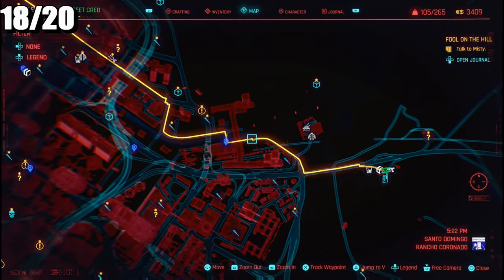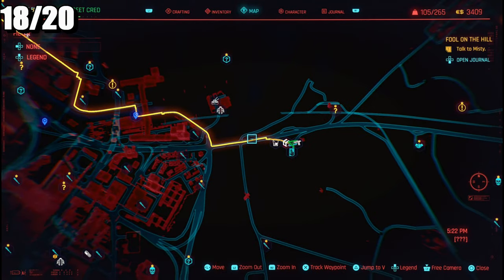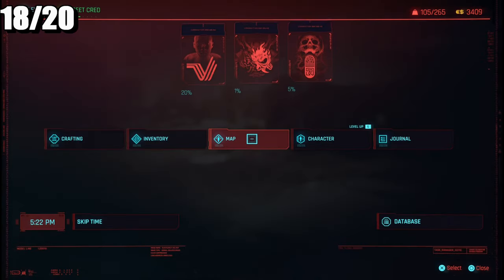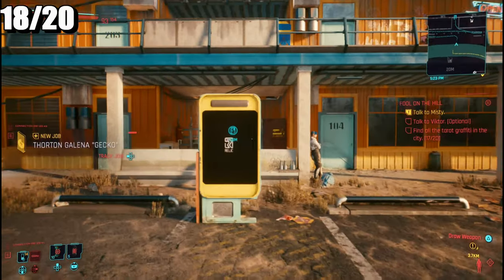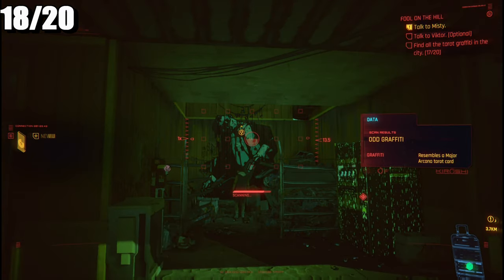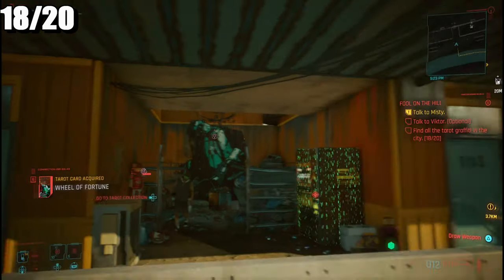For the eighteenth one, we're in the Badlands. I was just here and basically went down the road to this motel area on the road. Scan that and it's the Wheel of Fortune.